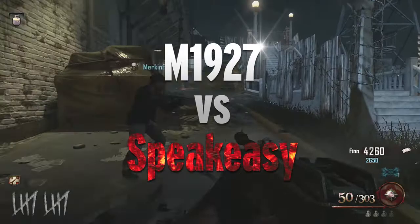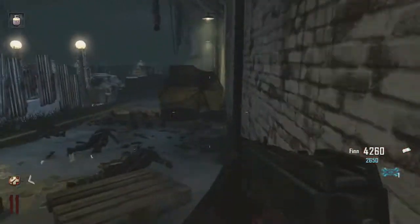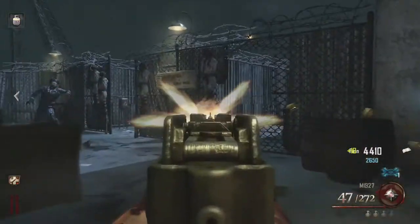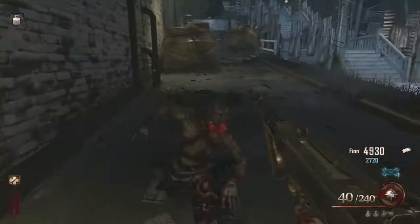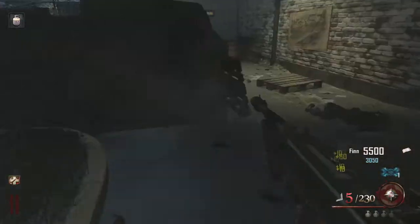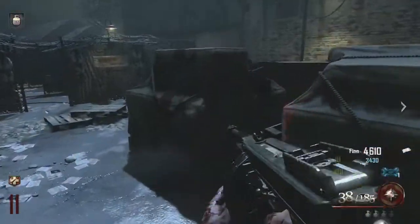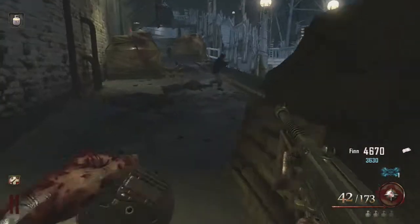The next gun is the M1927 versus Speakeasy. The Thompson was my all-time favourite gun from World at War and probably Black Ops. They've basically re-skinned it and brought it back — it's pretty much exactly the same except they've added a higher rate of fire and an extra 50 rounds, making it more sustainable for later rounds. Even non-upgraded it tends to be the first gun I go to on Mob of the Dead. The Speakeasy name is a reference to Prohibition era establishments that sold alcohol illegally, and also a song from Bugsy Malone.